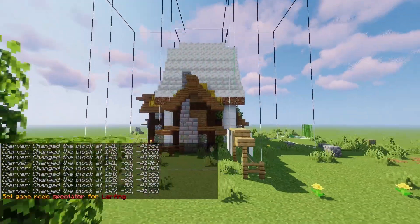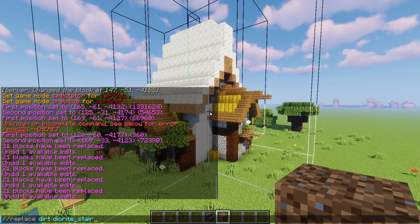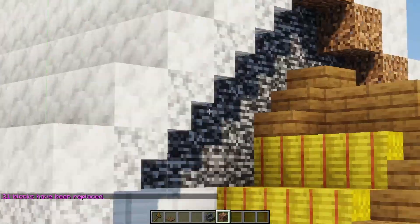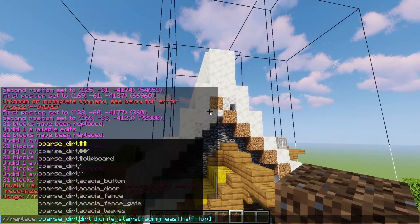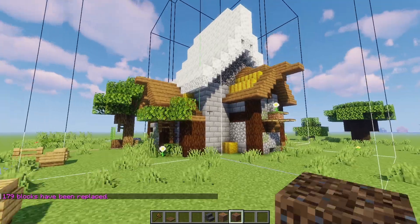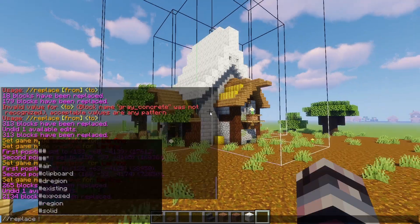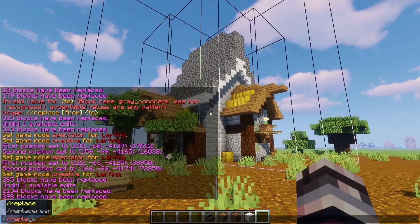You'll notice that the background palette has some weird blocks, like on the roof. This is where WorldEdit comes in. You can replace blocks — like dirt, for example — with stairs facing a specific direction by using a block tag. You can change the iron blocks to whatever color you want, change the bedrock secondary roofing color, and any of these background blocks you can change to fit your palette.